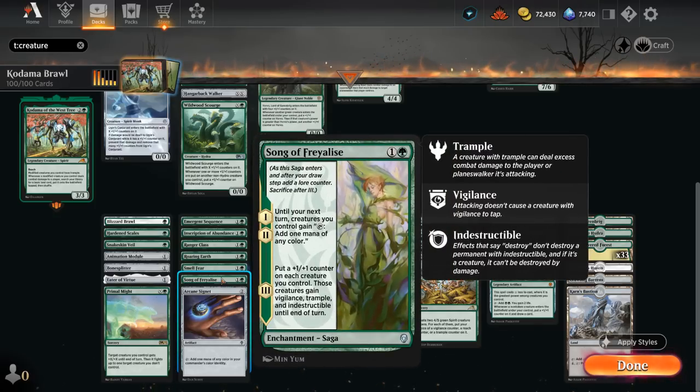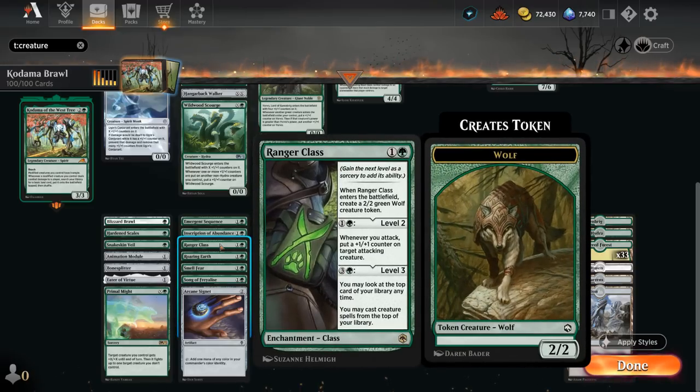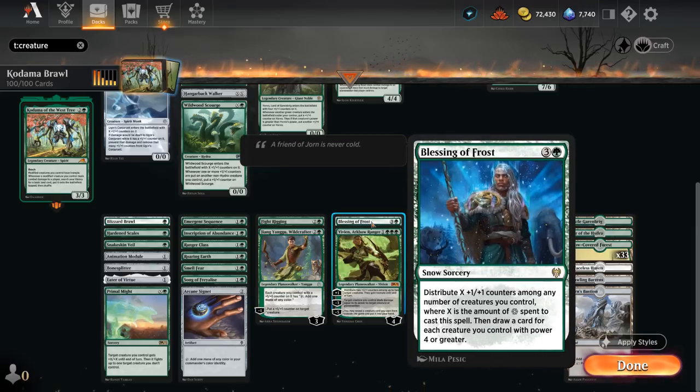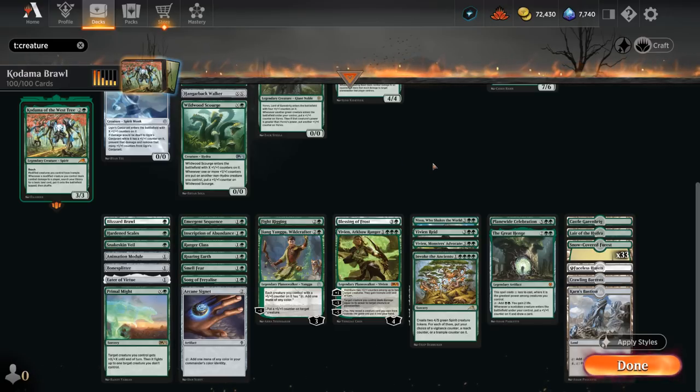Song of Freyalise turns our creatures into mana creatures and eventually adds counters to them. Roaring Earth turns land drops into plus-one counters, also great with Kodama. Ranger Class provides card advantage and additional counters on our attackers. At three mana, Fight Rigging consistently adds more counters to the team and eventually enables Hideaway for a free spell. Wild Crafter also turns creatures into mana creatures while adding plus-one counters. At four mana, Blessing of Frost distributes up to four plus-one counters using our snow lands and draws a few cards. Vivian is solid even without a sideboard — just the plus-one and minus-three are good enough.